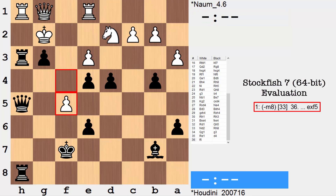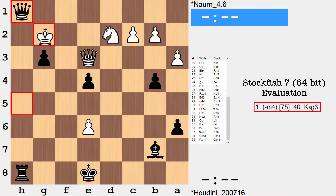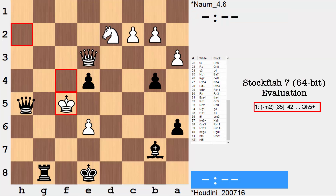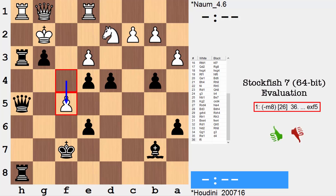Let's just show one of the lines. Suppose pawn takes pawn, pawn takes, King e8, queen takes, rook takes rook, rook takes rook — and this king gets walked all the way down. King here, Queen h5, and then rook to g6. But this is as far as it goes. After f5 it's already off the charts, calling for mate at this point.